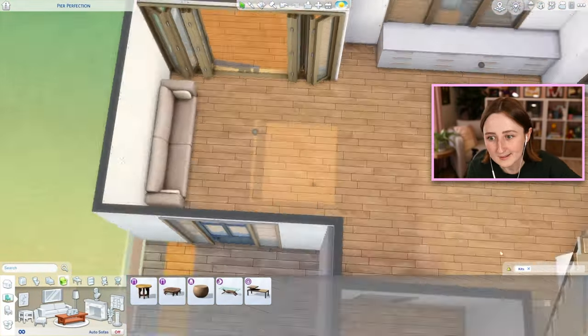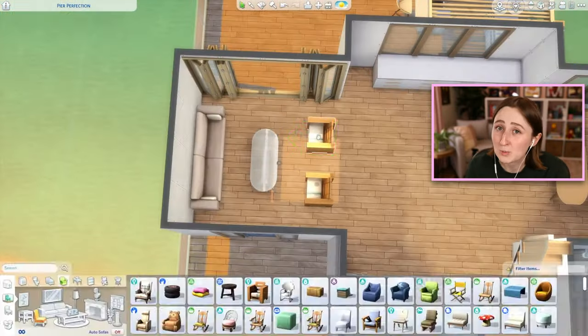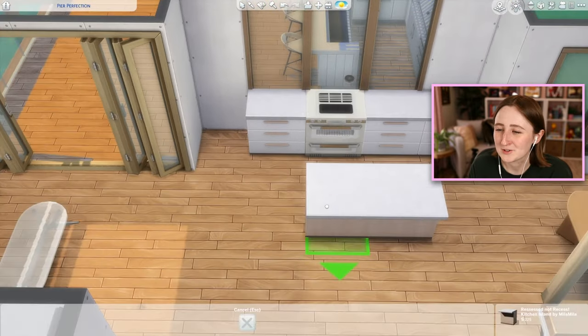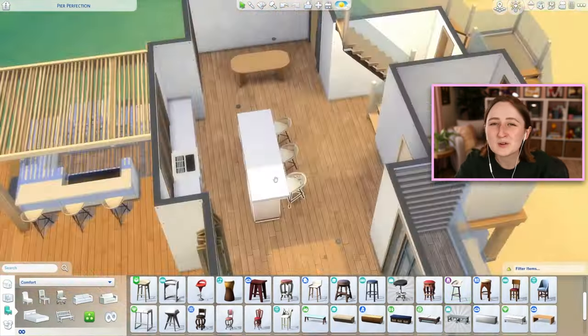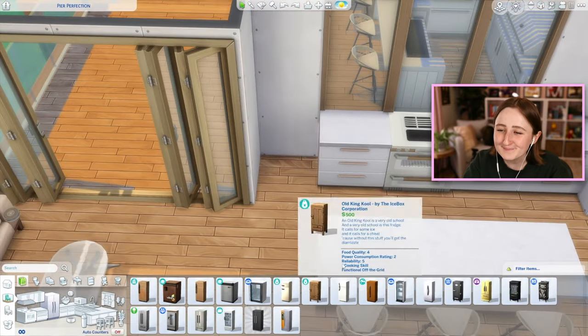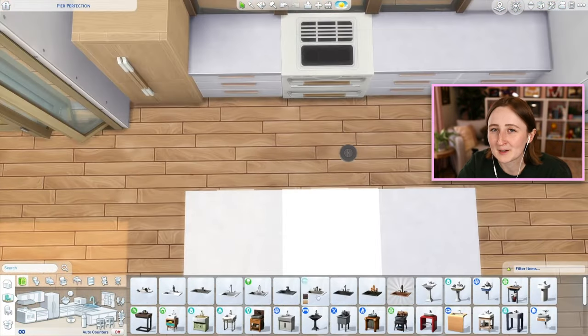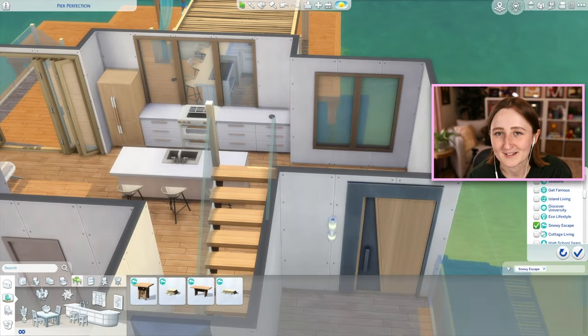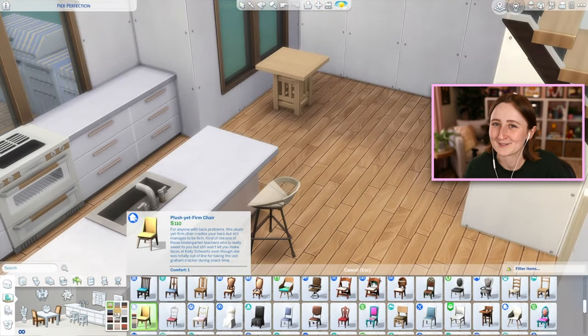If you're building a honeymoon house, you want more Woohoo spots. There is a Woohoo bush, at least — I did include one of those. This is the problem with Twitch chat: you build this beautiful honeymoon vacation house and they're like, 'I'd rather have my Sims Woohoo in a bush outside.' This is just how The Sims goes.